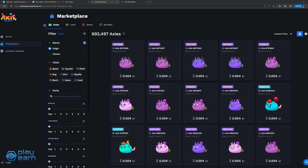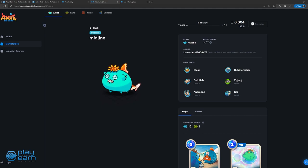Each Axie is unique and has its own stats, body parts, and class. The stats are HP, morale, skill, and speed. To determine these stats, an Axie's body parts come into play. The different body parts are eyes, ears, horn, mouth, back, and tail. The horns, mouths, back, and tail also determine which cards an Axie can use in battle — the moves that are available to them.